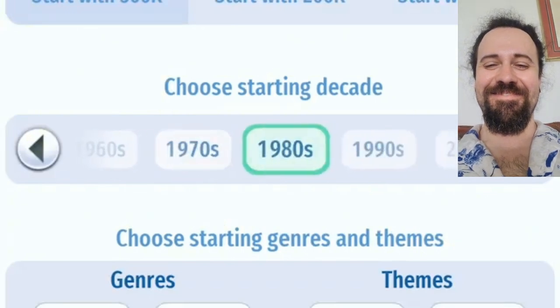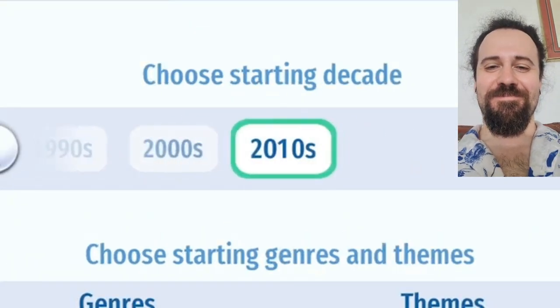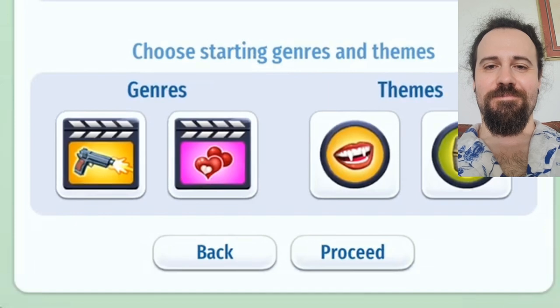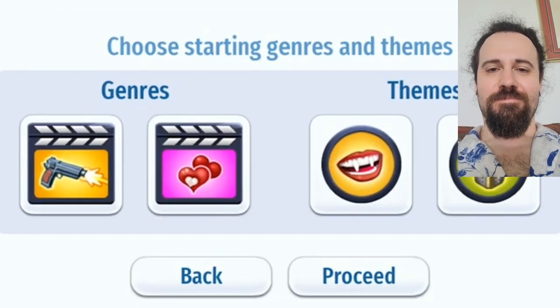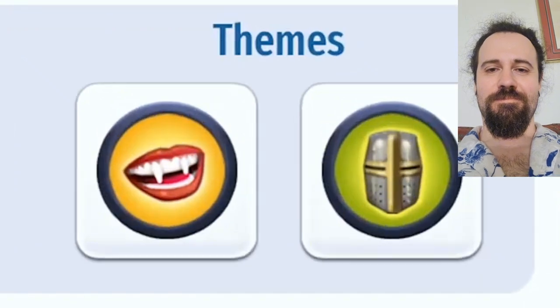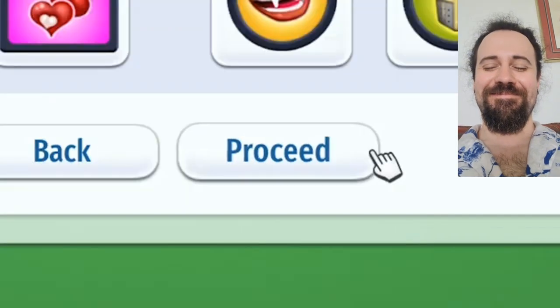And we can choose what decade we want to start in. We're going to start as close to the modern era as we can. Down here we have some chosen starting genres and themes. I'm just going to leave it on the defaults — the action and romance genres, and the themes are vampires in medieval times. Truly the most innovative.